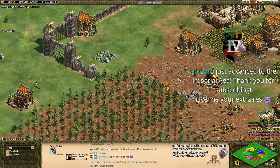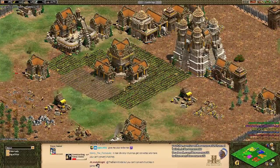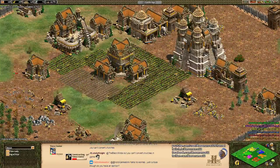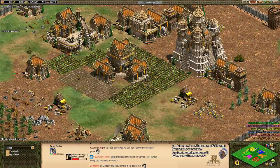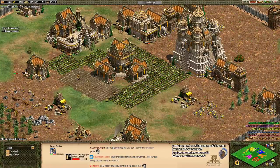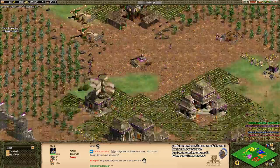Thank you so much, EpicLaser, for the 18-month resub — really appreciate it. Blackman says many pagan temples were converted to become churches like the Pantheon of Rome, and the Hagia Sophia was converted from Christianity to Islam. So yes, just like in real life. That's why we come to the stream for the history facts.